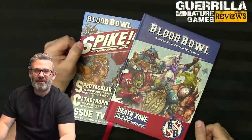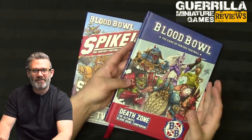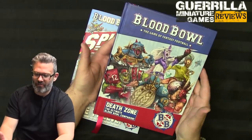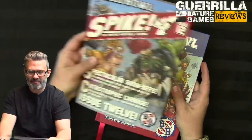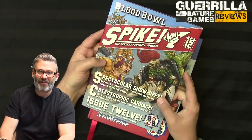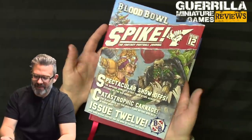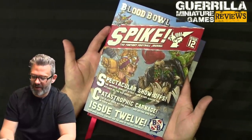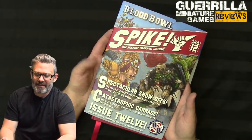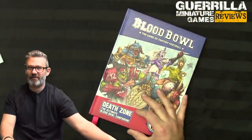Welcome to the GMG review. Today I'm taking a look at two things: Death Zone 2021, the ultimate Blood Bowl companion with expanded rules for Blood Bowl the Second Season Edition, and Spike Issue 12. Spike magazine and the Spike Cup are classic lore things in Blood Bowl. This issue features team features on the Bogenhoff Barons and we'll save that for the end — we're going to go through Death Zone first.